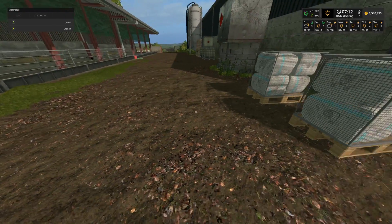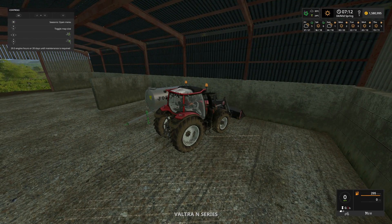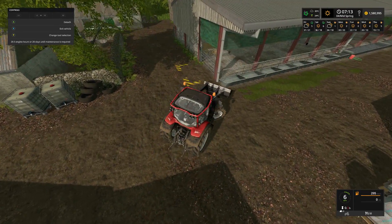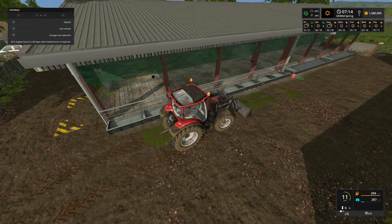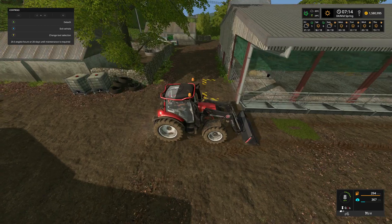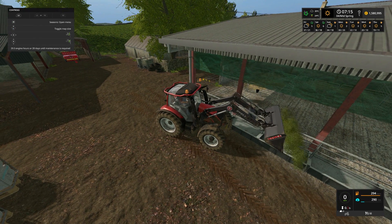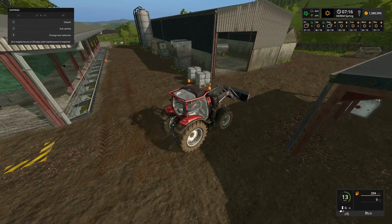We need to tidy up the animals first, so we jump into the Valtra for that. As you can see, they have no food at all — we definitely need to get them fed today. That can all go straight back into the trough.